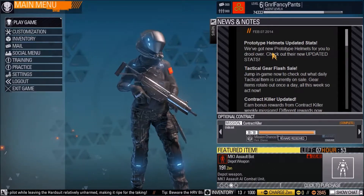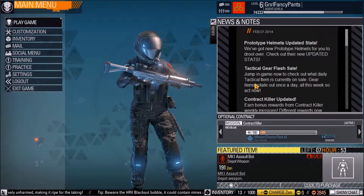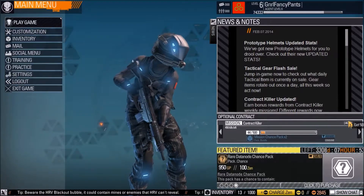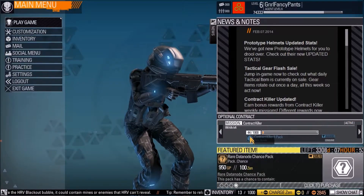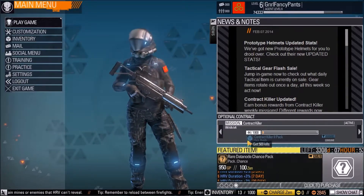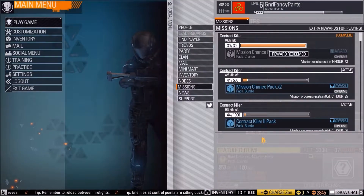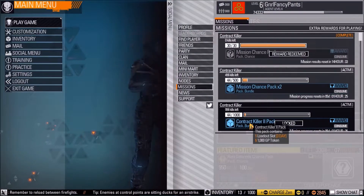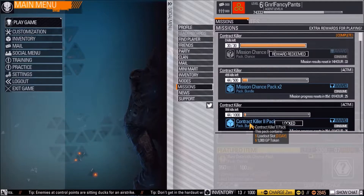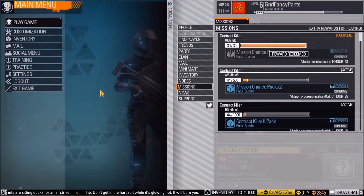Let's take a look at the screen. We have some news and upcoming events in this panel. We have different types of missions that you can do to unlock various things — like in this particular mission you get the contract pack, which gives you a loadout slot for three days and 1,000 GP, which is the in-game currency.